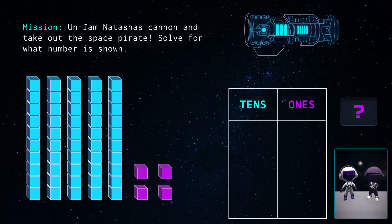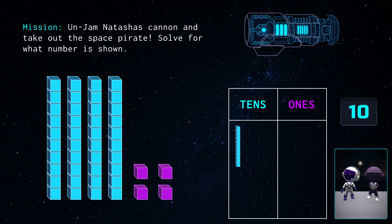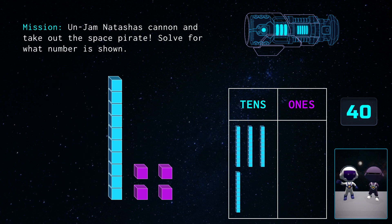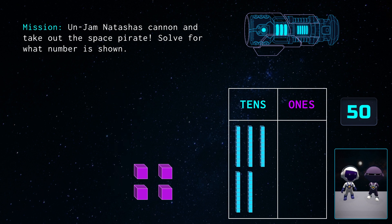We have our tens and ones chart up. Let's first move each stack of ten blocks over into the tens column. We'll count by ten for every stack we place. Ten, twenty, thirty, forty, fifty. Now let's move the single blocks into the ones column and count up from fifty by ones.